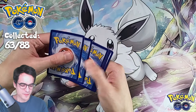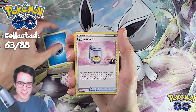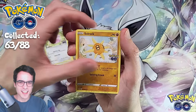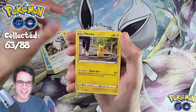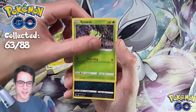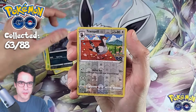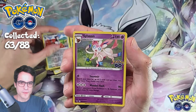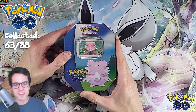Let's go, we can do this! Pack four: Water Energy, Egg Incubator, Chansey, Solrock, Slowpoke, Vibrel, Pikachu, Spinarak, Rattata, Reverse Tranquil, and a Sylveon holo. We struck out completely on that one.